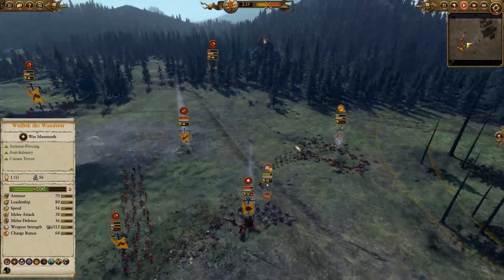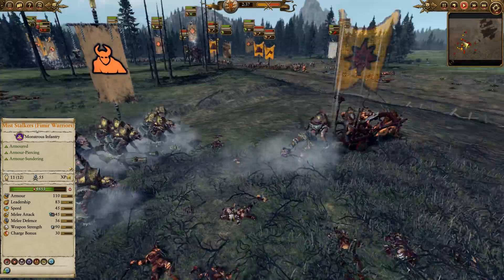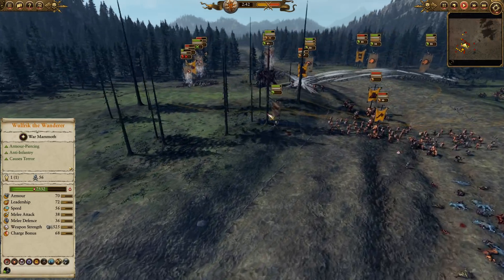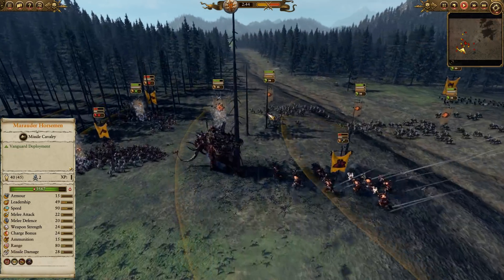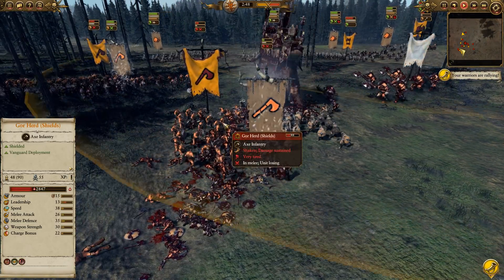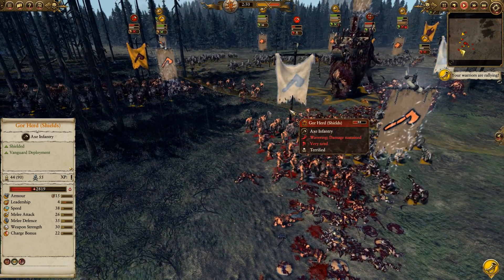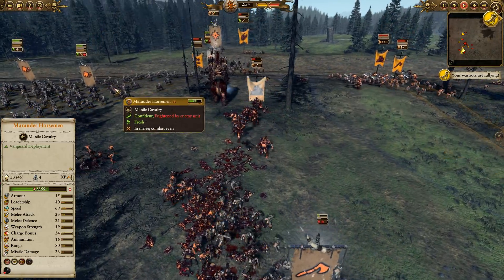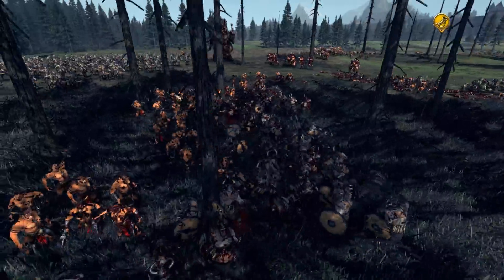Kazrak has been caught up by the Miststalkers, which is not great for him. He's going to try and pull away, but being a powerful Regiment of Renown, they'll be able to take him down relatively easily. Wulfric is going to come over and try to support these Marauders and drop a quick Terror Bomb on those Goreherds — there it goes. The Minotaurs, having taken some skirmish fire from those Marauder Horsemen, are not feeling great about their situation.